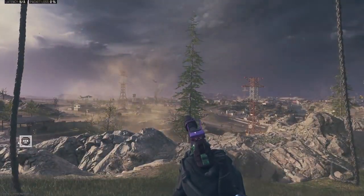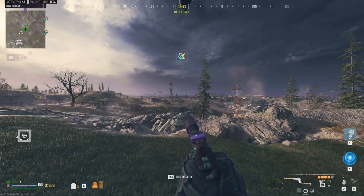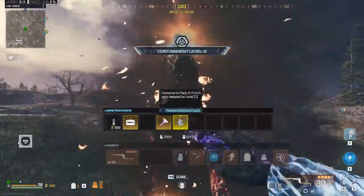This is how to do the solo tombstone duplication glitch. With this glitch you can load into a lobby with all of the items that you want to save in your tombstone and keep all of your gear and weapons while doing this glitch.